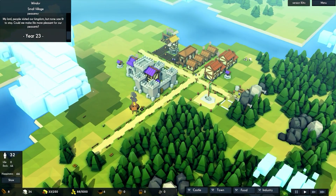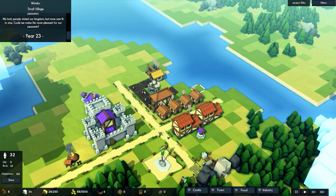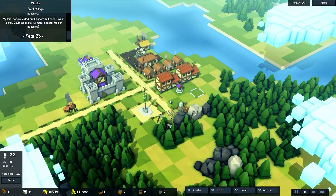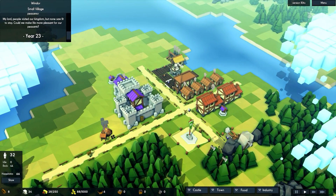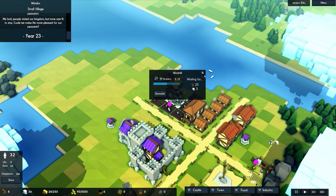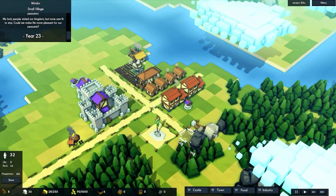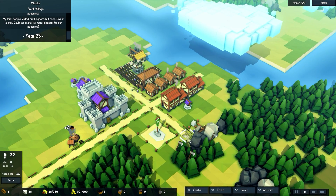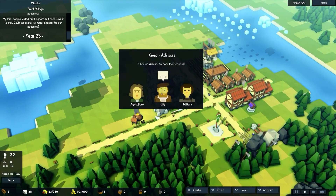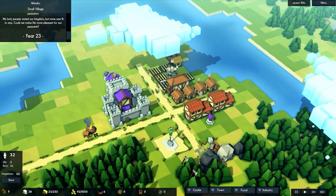I'm kind of stuck — I don't have anyone available to do anything, I need to raise happiness, and I need to build different things for that, but I can't until I get more people without shutting buildings down. After the windmill I need a road, and then some kind of happiness building. I'm probably going to build a tavern — the advisor keeps saying so.